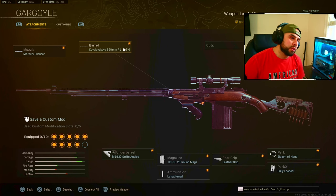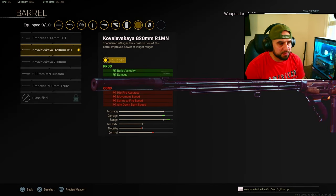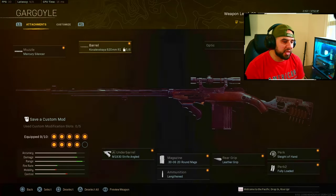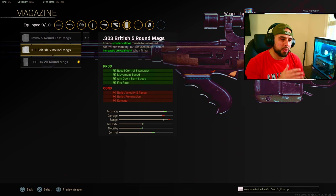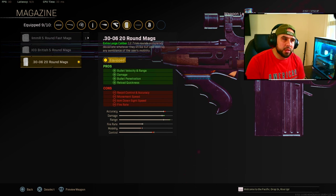We'll go into a solos match. Mercury silencer because that affects your aim downside. This is the fastest bullet velocity barrel — the 820 — with the stripe angle. You need the 20-round mag. With the stock mag and the fastest barrel, your bullet velocity is around 920, which is embarrassing, but with the right attachments it's around 1010, which is slightly under the Kar98.